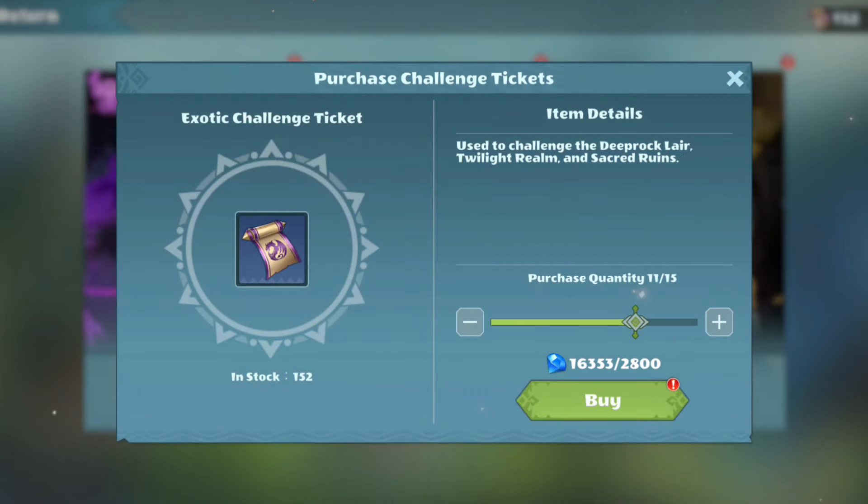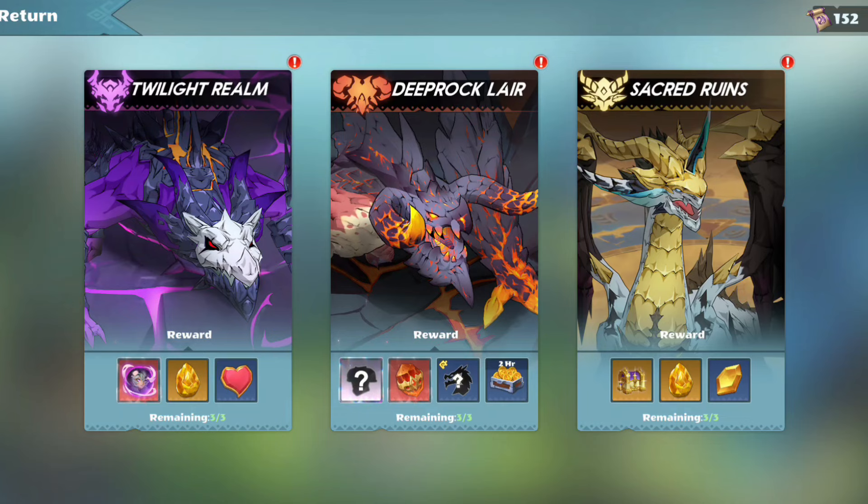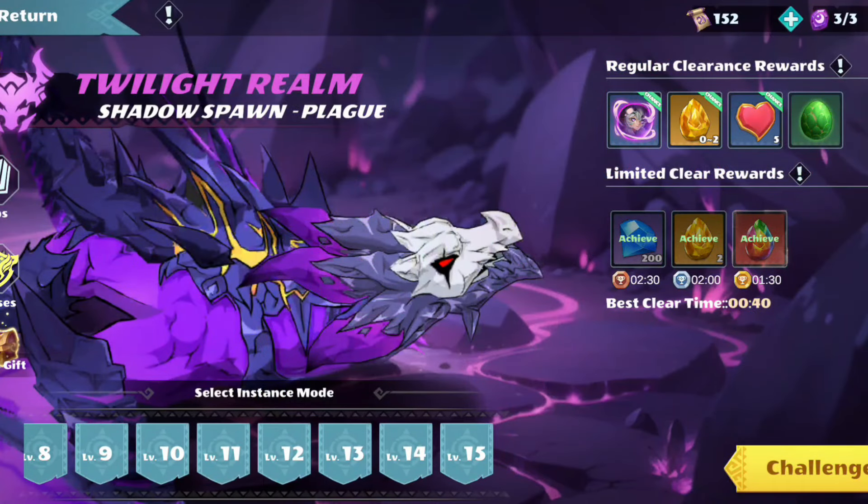Depending on how many diamonds you want to spend, there's a pretty large range of challenge tickets that you can purchase, so let's see how many we can get with 150. The summons drop in both the Twilight Realm and the Sacred Ruins, but I've already finished all of my Halodome pieces, so we're going to be looking at the Twilight Realm. They do drop on every single floor, but we're going to be doing floor 15.